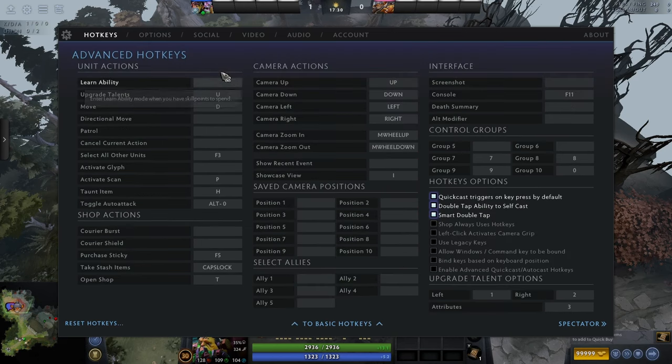Learnability — not necessary. I use a mix of control on the ability hotkey to learn things faster, but you can also just left-click the plus button above your abilities as you level up. It will be helpful to use hotkeys for leveling in the future, but for now it's not useful. Upgrade talent also has a hotkey, but I don't actually use it — I literally just left-click. It's usually so unnecessary to do it fast, so I wouldn't bother.